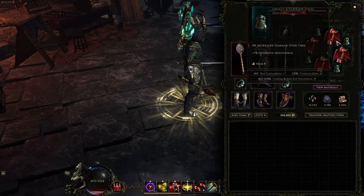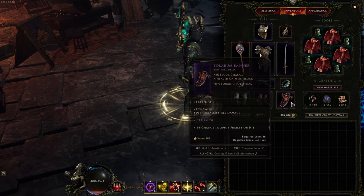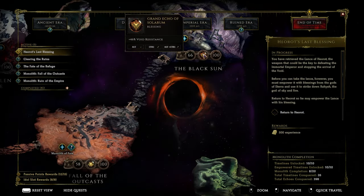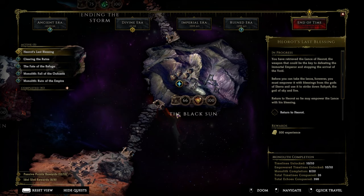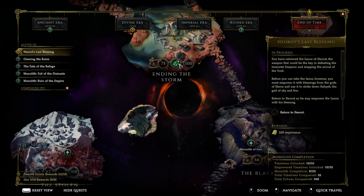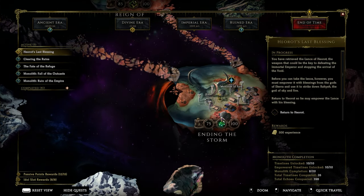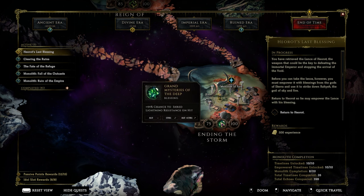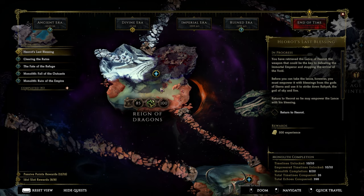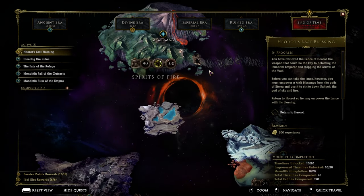Let's talk about idols. For smite idols — obvious res idols. And then for our blessings — a little bit more complicated. For black sun: void res is great, more HP, crit multi is fine too if you're lacking crit multi. Lightning shred or mana from ending the storm — either is fine. Mana would make you tankier because you'd get more sustain, while lightning shred just gives you more damage. Rain of dragons: crit avoidance, of course. Age of winter: percent armor. And then spirits of fire: flat armor.